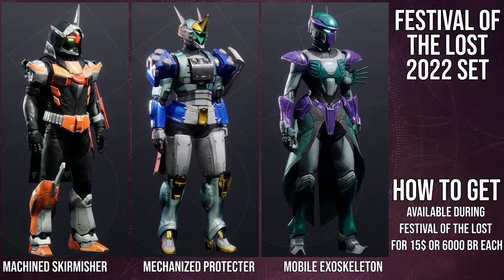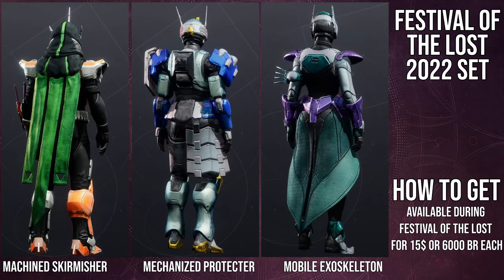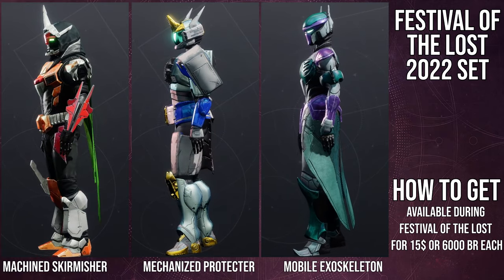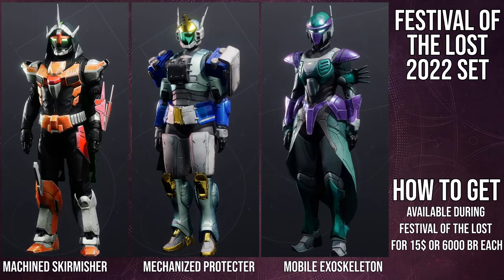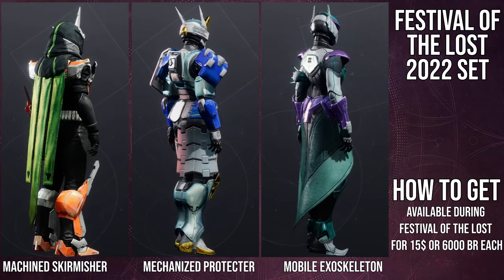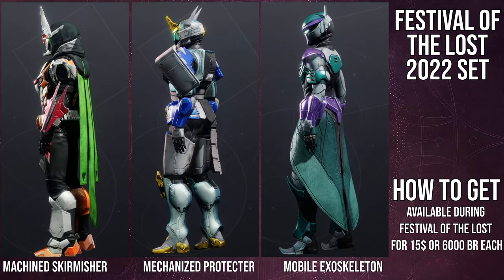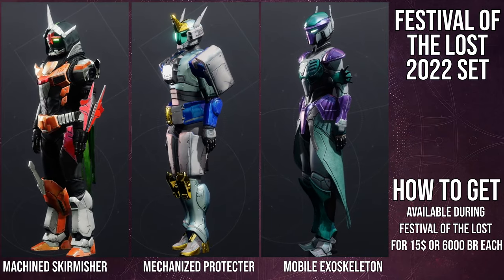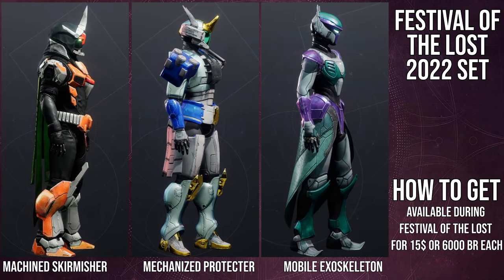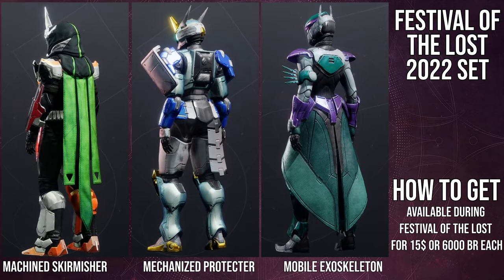To start off, let's go with the Hunters, Titans, and Warlocks — that's how I usually do it. For the Hunters, the Machine Skirmisher is pretty trash. I am not the biggest fan of the helmet. I get the reference, I just still don't like the helmet. I think the cloak and the chest piece are the only decent parts. The arms and boots are absolutely trash. The biggest thing is the asymmetrical aspect of the arms and the boots is the biggest portion of why I don't like these.